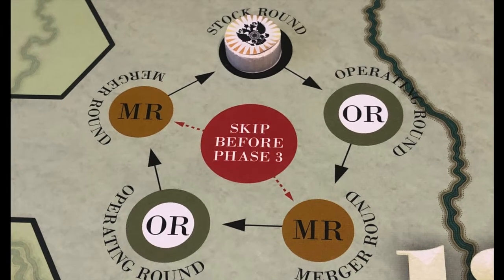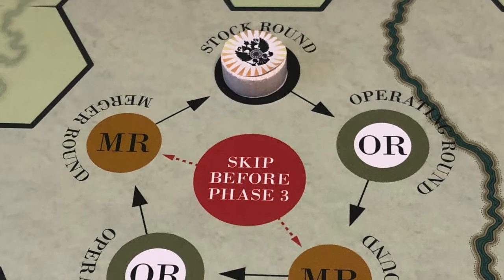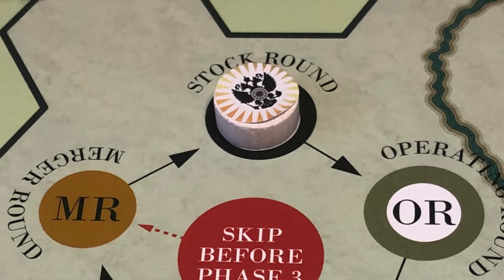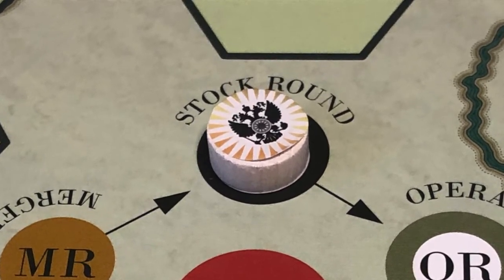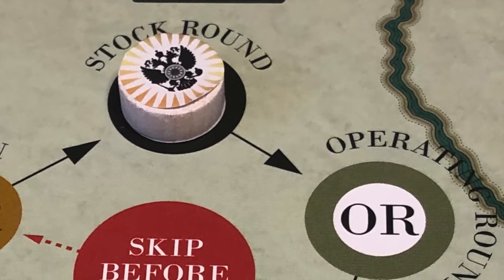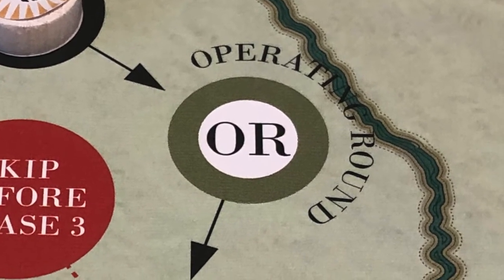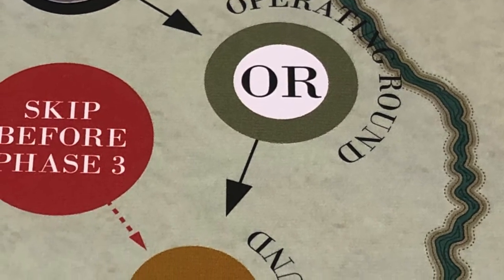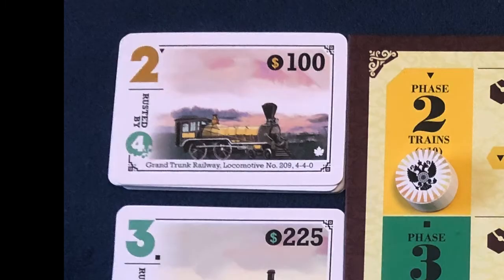Stock rounds: players will use their money to start or invest in companies. At the beginning of the game they will only be able to start minor companies; as the game progresses they will also be able to start or invest in major companies. Operating rounds: players will operate companies on the map to earn revenue. Companies will lay and upgrade track, purchase trains, and then use those trains to run routes for revenue. During the merger rounds, players will have the opportunity to upgrade their minor companies into major companies.